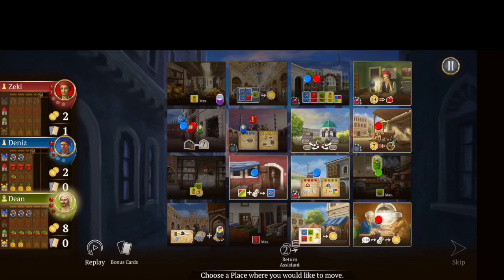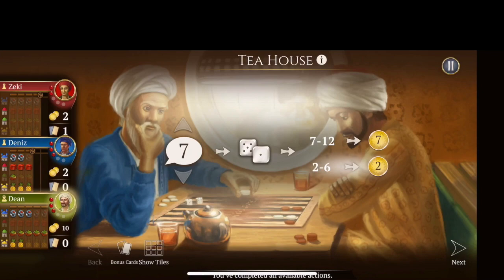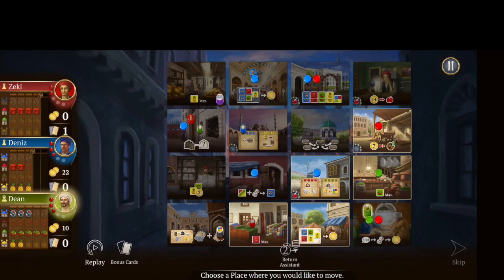The blue player just picked up their third gem, so we're running neck and neck. I'll get some money to hopefully buy that last gem. I guessed a number at the tea house but only got a six. That's okay — if I get four more dollars, I can spend that to buy a gem up at the gemstone dealer.